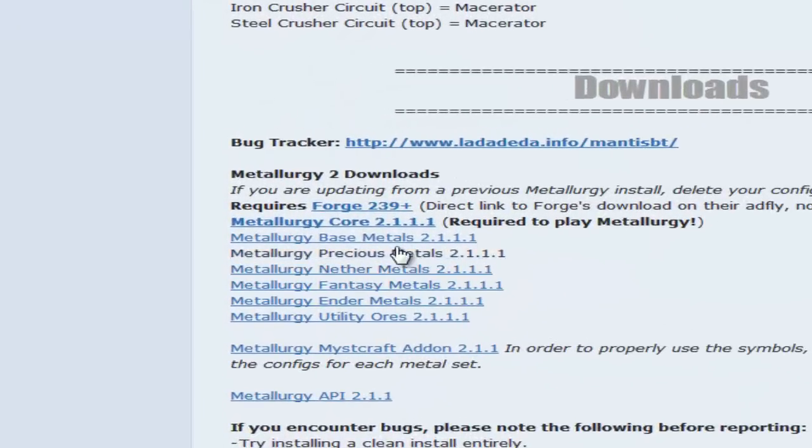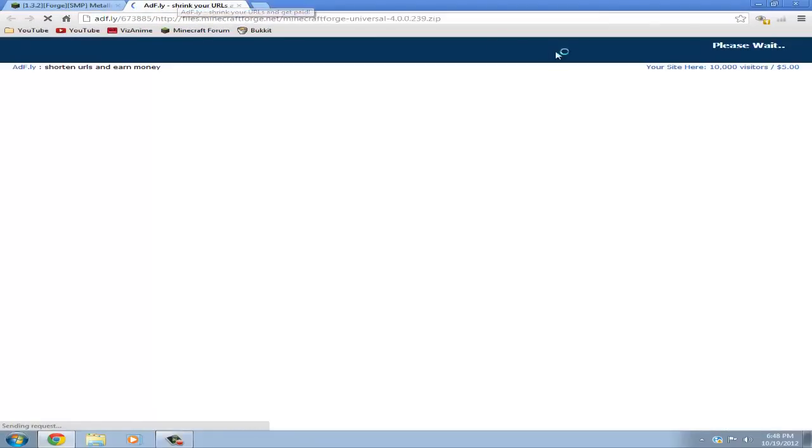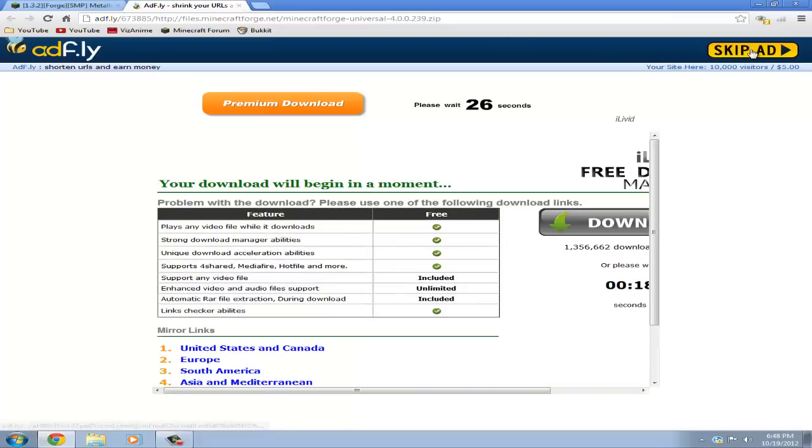The download is right here. First, you're going to want to open the Forge link. This mod requires Forge and you can't play without it. Just wait 5 seconds, skip the ad, and download.